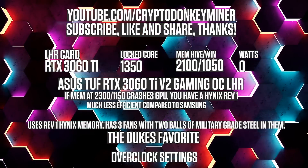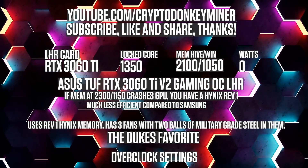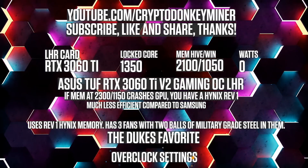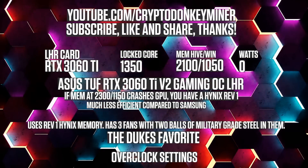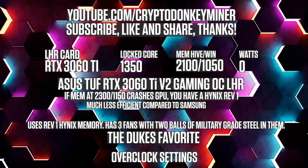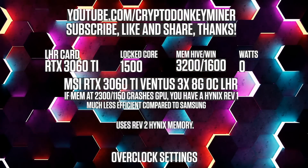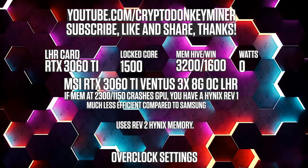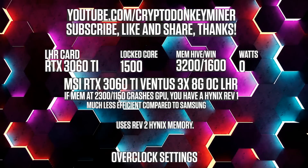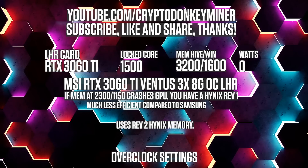For the RTX 3060 Ti Hynix revision 1 memory, lock the core clock to 1350 and set the memory clock in HiveOS to 2100 and in Windows to 1050. The difference between revision 1 and revision 2 is that revision 2 can clock to 3400 and above, while revision 1 can only clock to 2100 if you're really lucky — you may actually see it lower than that. For the RTX 3060 Ti Hynix revision 2, lock the core clock to 1500 and set the memory in HiveOS to 3200 and 1600 in Windows. If you're unsure which one you have, just try with memory clock at 2300 — if it crashes, you have a Hynix revision 1.